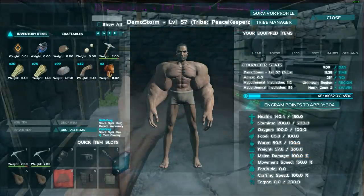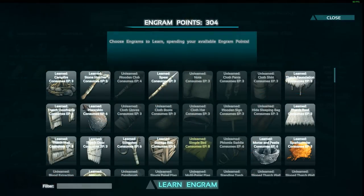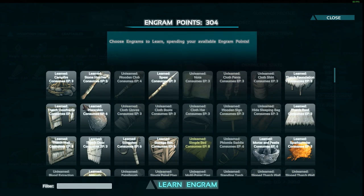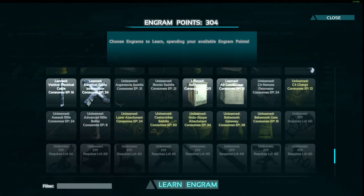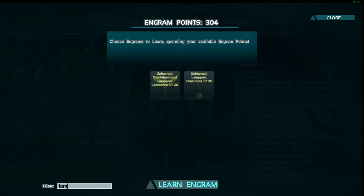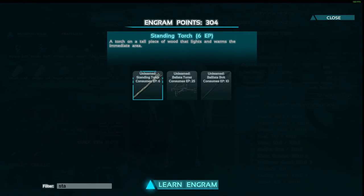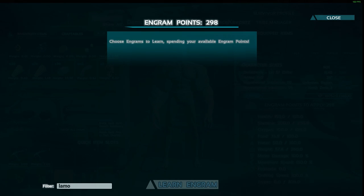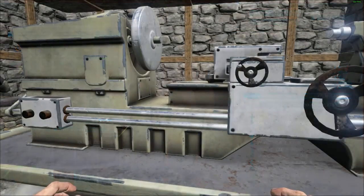We're level 57 now and I'm thinking we need some lights, so let's learn lights real fast. What is it called — lamp. I probably need to learn the standing torch, so we'll learn it that quick. Lamp — and we're just gonna buy the omni because it does the work it needs to do.